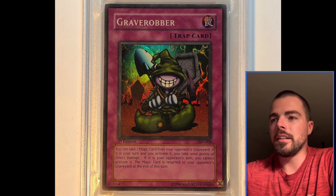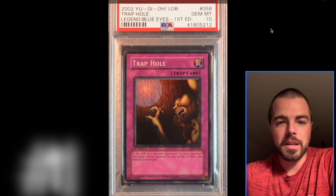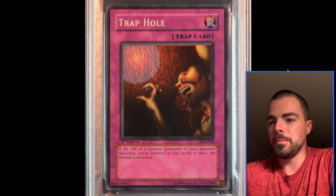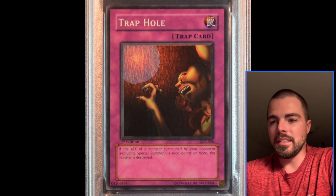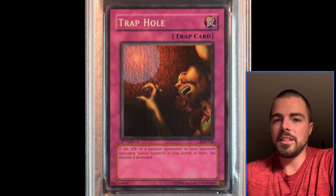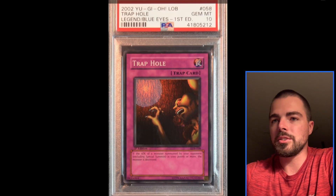And at number 11, we have Trap Hole Wavy Variety. I think the waves in this card really just drive this up the list for me. Just really, really cool artwork with the wavy card stock. And I used it a lot in decks — they came in all the starter decks. Just a really, really cool-looking card from Legend of Blue Eyes. So it's got the nostalgic factor and the rarity factor, for sure.